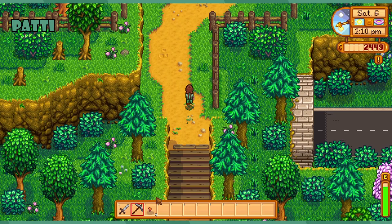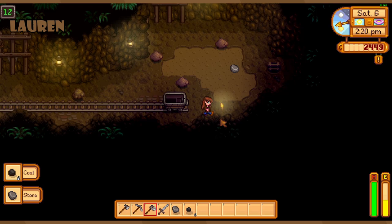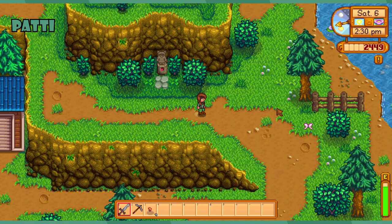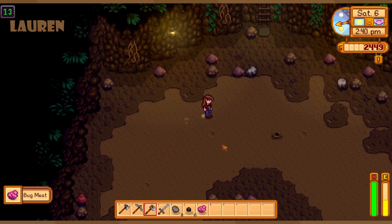I found the hole for level 15! I'm quickly scooping up some quartz and earth crystals. By the elevator — you're good. You are officially good to come down.